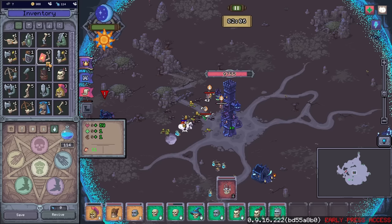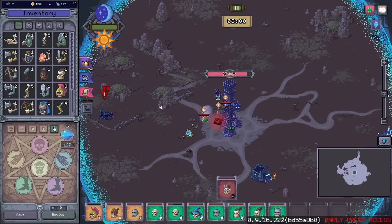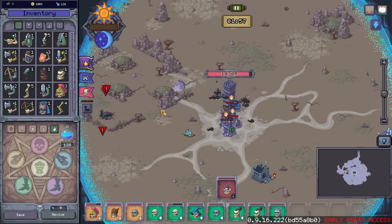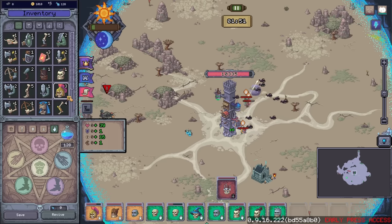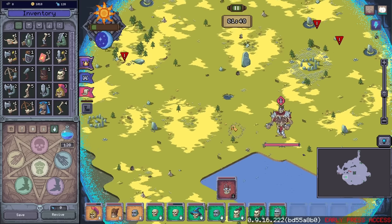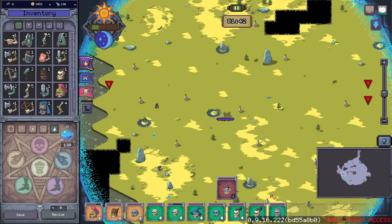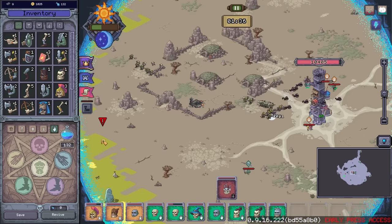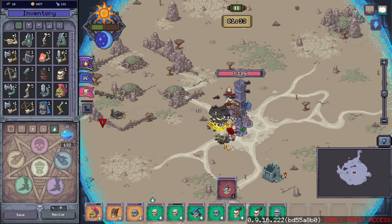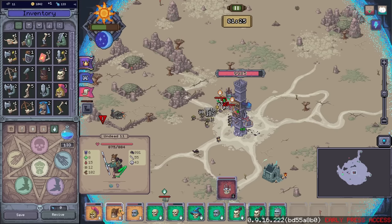I'd like to heal this guy. He got wrecked early, but he's been kind of holding his own since. Having this thing just run around wrecking the spawners gives me a lot of leeway for safety. Look at that damage — 891. Yeah, go figure.